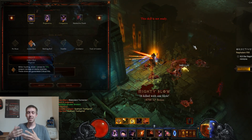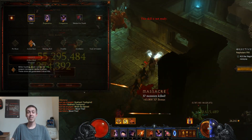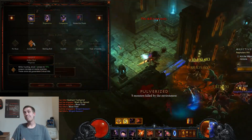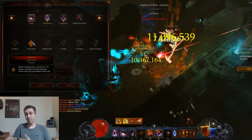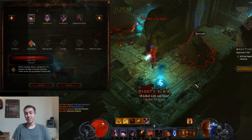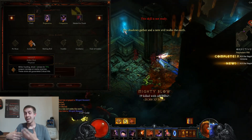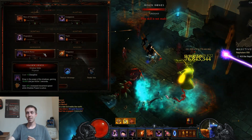The big problem with this build — the reason you can't push to the very top — is you're not using the Natalya's Slayer, which gives you great damage and comes with 20 to 25% increased Rain of Vengeance, which is huge. You also can't use Focus and Restraint since you have to use either the Royal Ring of Grandeur or Natalya's Reflection. At this point in the game, Focus and Restraint is your absolute best source of damage for the Demon Hunter.